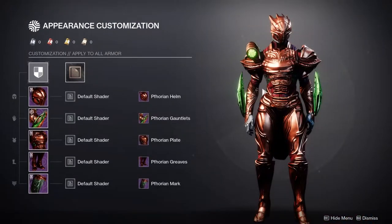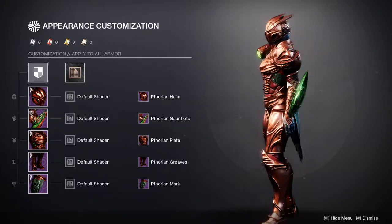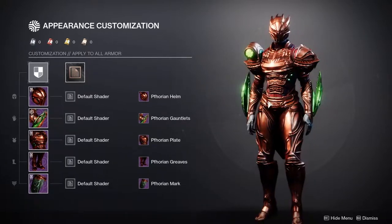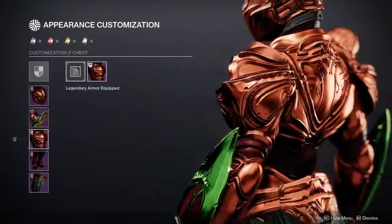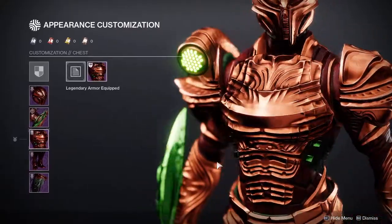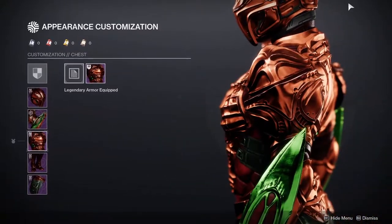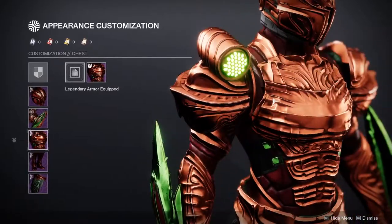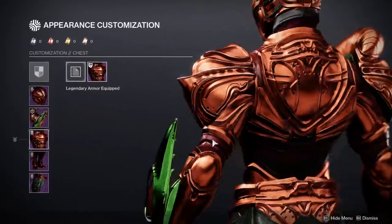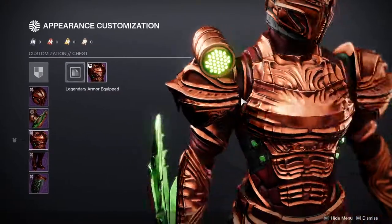I'm not the biggest fan of the asymmetrical look — that's the blight right here — but I could definitely use it in some piece, so I'm not that angry about it. This armor set looks cool. The chest piece is very basic in my opinion, but it's very serviceable and I can definitely use it in other pieces. The only thing you might notice is the fact that there's not a big piece in the back covering the neck, which is one of my biggest pet peeves for Titan armor. I think Titan armor definitely should have coverage in the back of the neck.